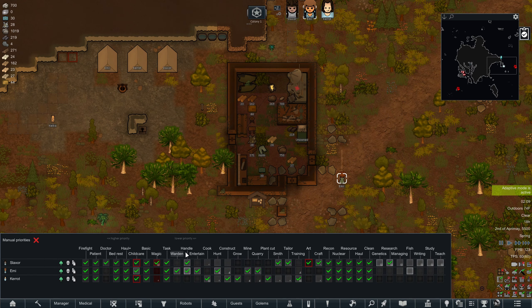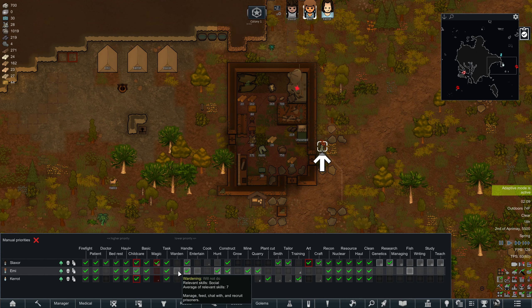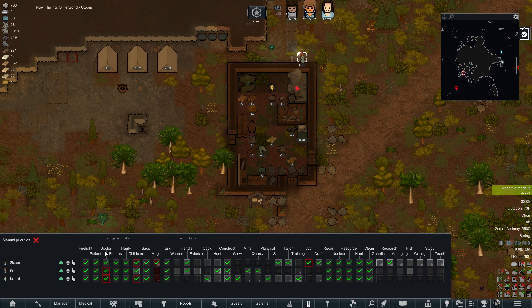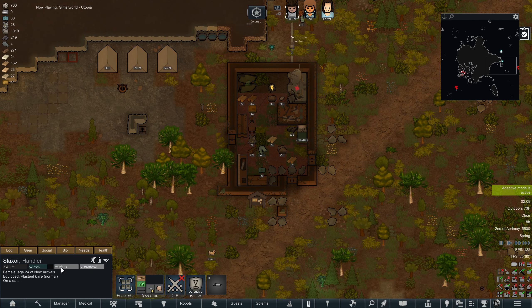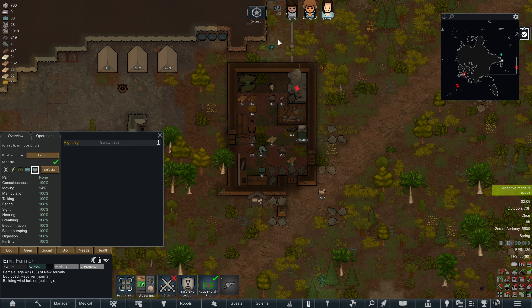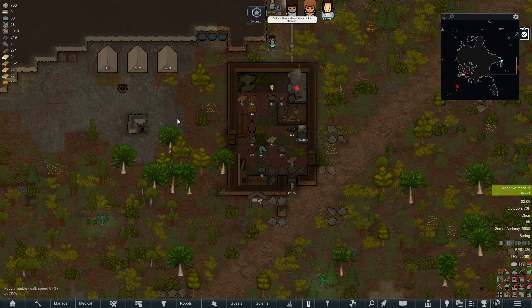Not assigned to constructing — okay, all of you can construct. I need to focus on this; don't worry about entertaining or wardening. Everyone should be a firefighter, everyone should be a patient, everyone should be a doctor. In fact, everyone in my colony can self-tend now — they can't do surgery on themselves, not a heart or lung or brain replacement, but if they get beat up they can definitely tend to their own wounds and patch themselves.